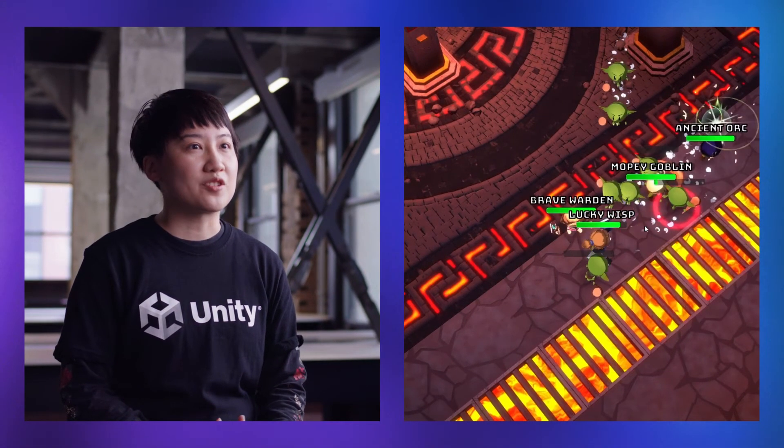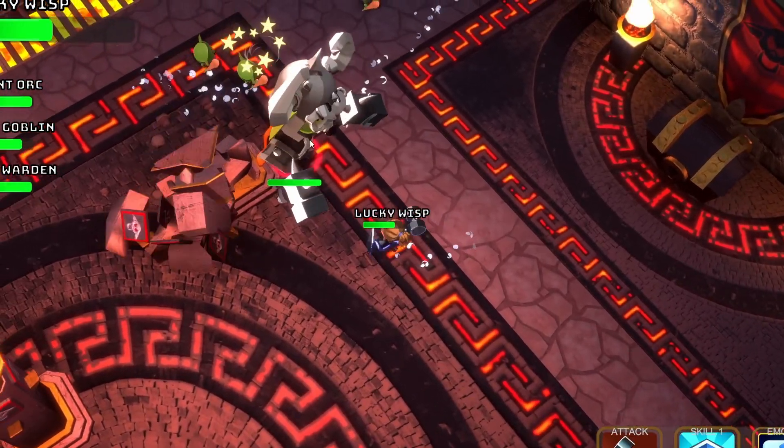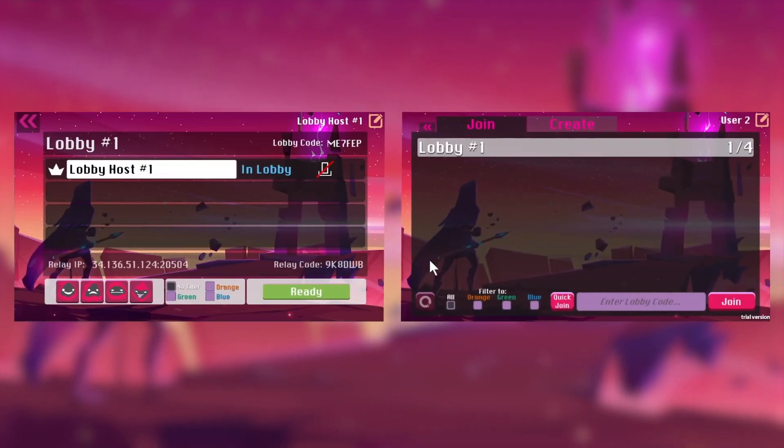Boss Room is a 3D dungeon crawler where up to eight people can play together and face a horde of enemies and then the evil boss at the end of the dungeon. Players are connected in Boss Room with our Relay service and join game sessions with Lobby. The Lobby sample is also available for you to review to understand how to connect players before their game sessions.